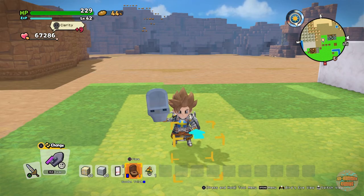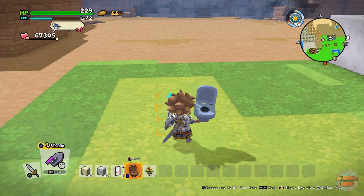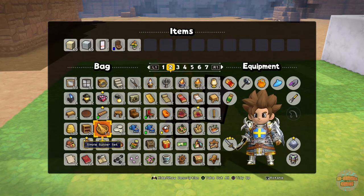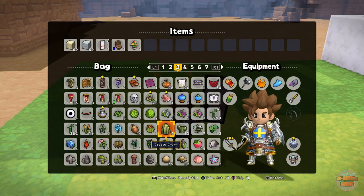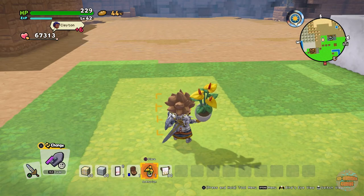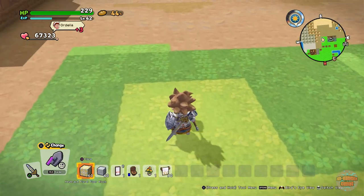What you need for this is a toilet or a pot, whatever you want to personally use. You'll also need a towel — I know they're in here somewhere — and you will also need an ornamental flower. So let's begin.